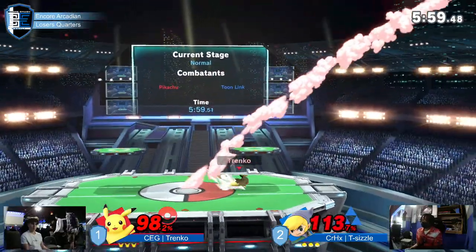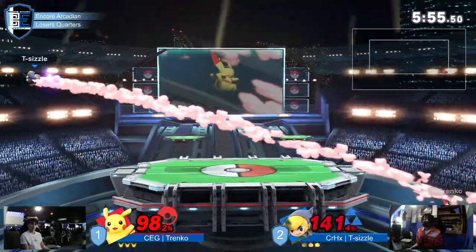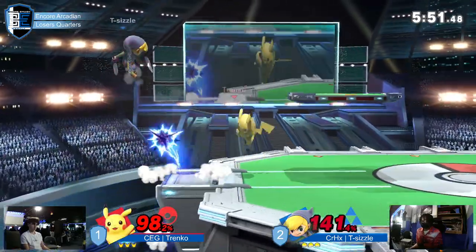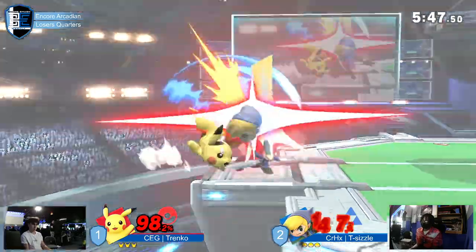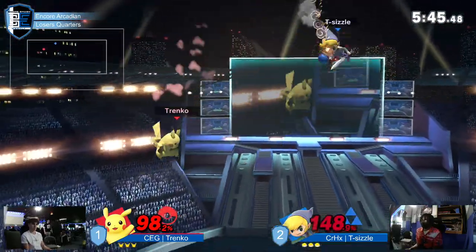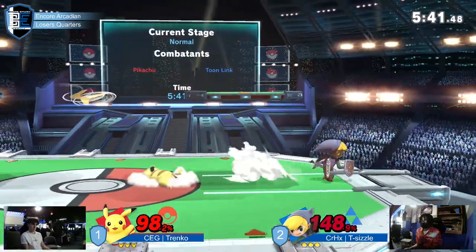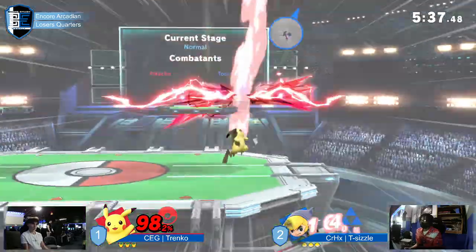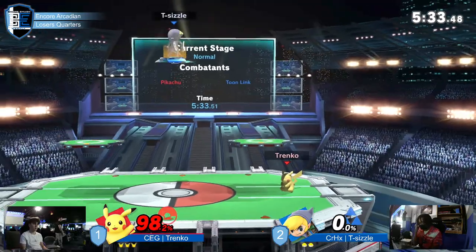Blessing there. The pressure — Tranko not getting the punish there. Maybe an up-smash, I would assume. Will this up-throw do it though? Up-throw will do it — that is Pikachu with rage, and Toon Link not being the heaviest character in this game. Tranko with another lead — he's definitely figured something out.